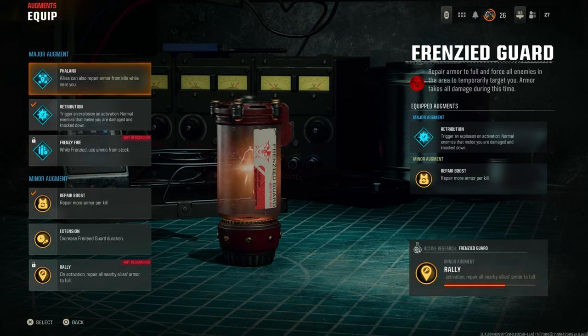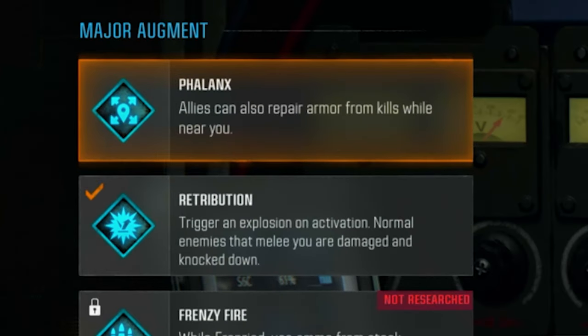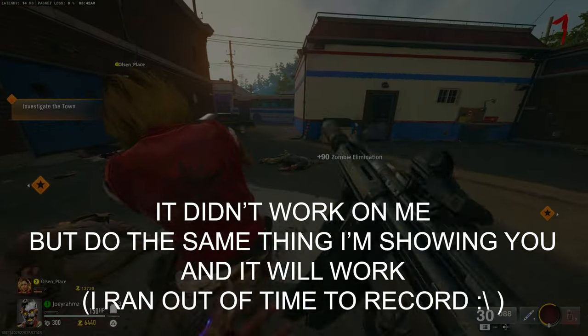Now the person doing the god mode for you — which is the guy in my Discord — he just needs Phalanx on, which is the first one right there. It's upgraded a little bit, but if your friend's doing it, just make him put the Phalanx on for you.